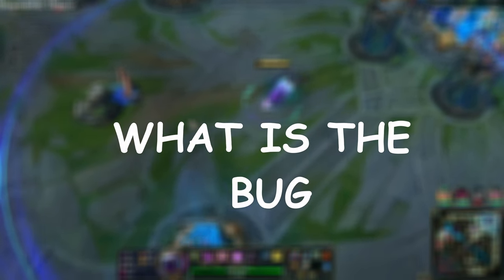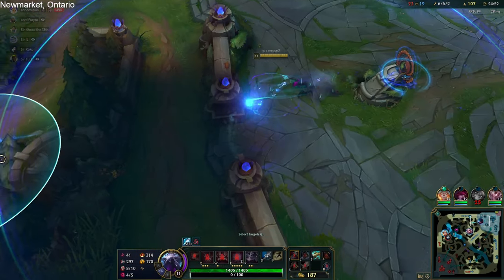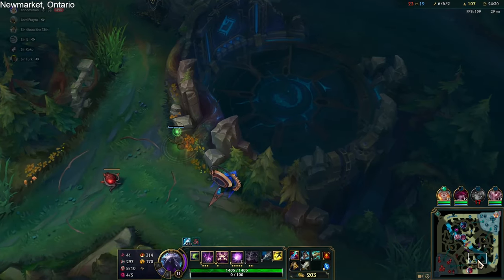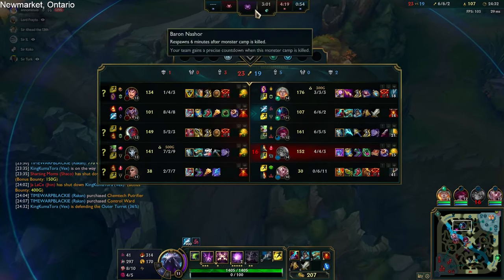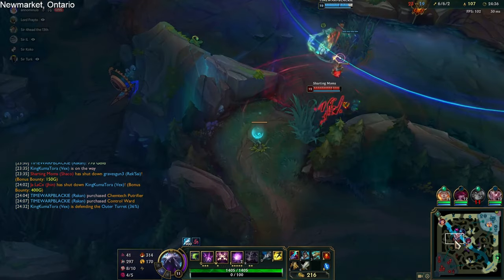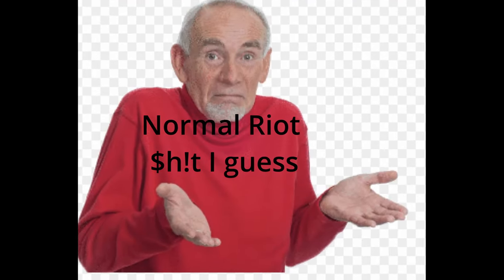What is the bug? It's actually a pretty stupid bug. It basically shows a different dragon icon instead of the one that's actually spawning — nothing game-breaking really, and easy to overlook. I believe this bug only happens when the Chemtech dragon is spawning. Other than that, I don't really see it happen much. It's very easy to overlook.